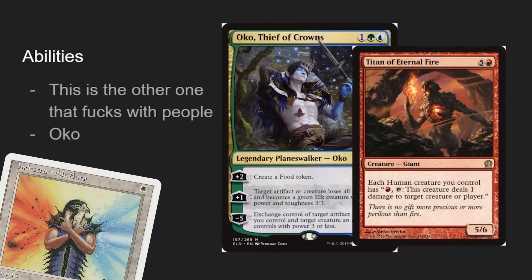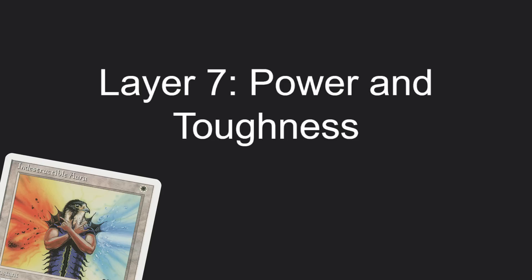Layer number six is the other one that's going to mess with you — this is abilities. It's Oko; just the entire layer is Oko. Things that grant haste, fear, intimidate — keyword counters happen on layer six. A lot of cards say 'this creature gains...' — that's layer six. This is probably the layer you're going to use the second most often.